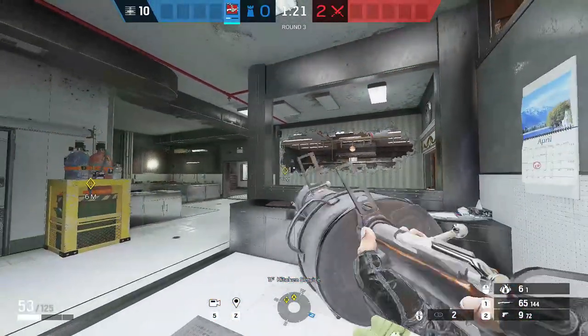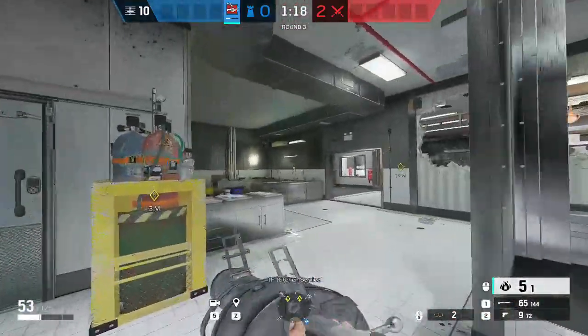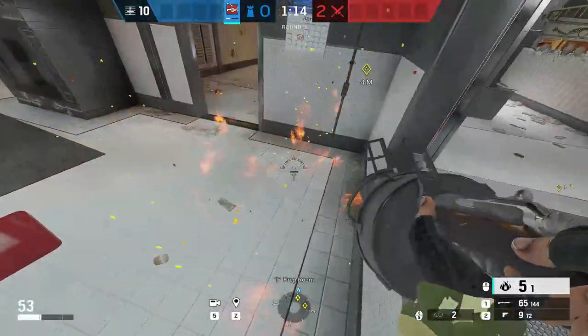What about Prep? You can also bounce the fire grenade off the door and it lands exactly where they will get cover or peek from.